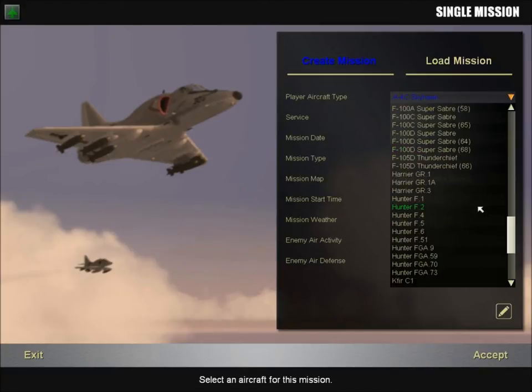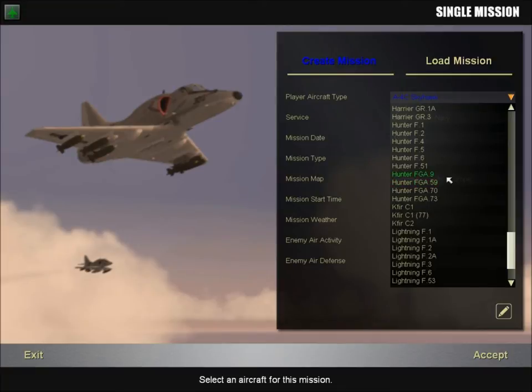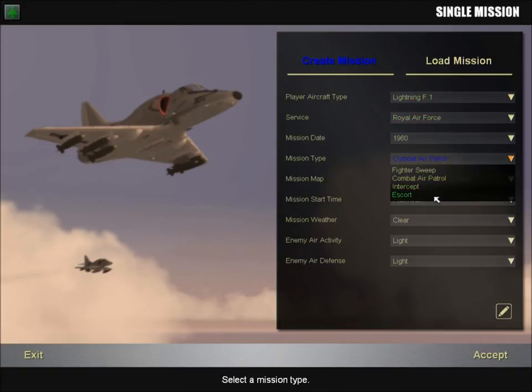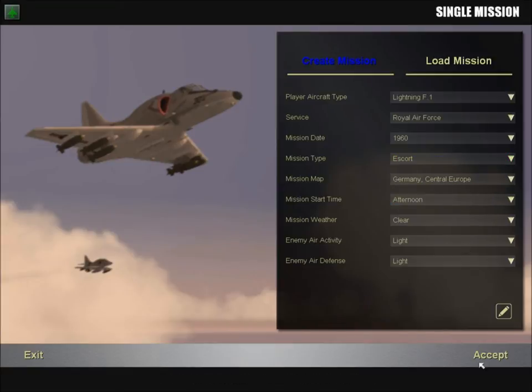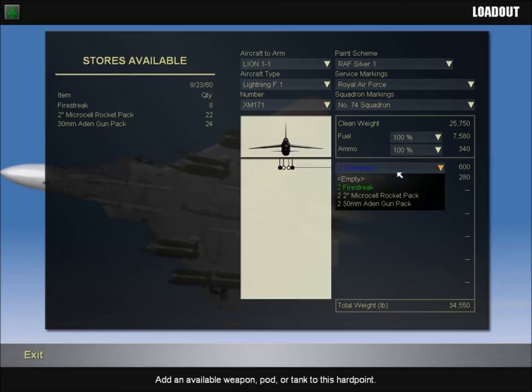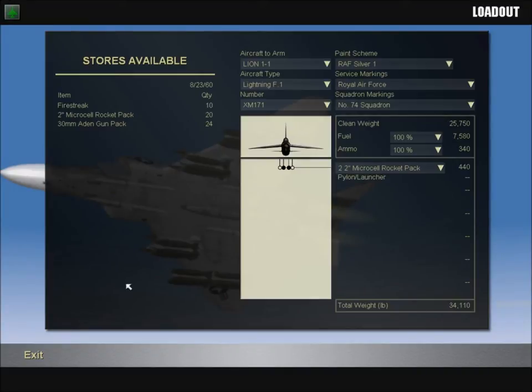Aside from all the Hunters and Super Sabers, I will be showing you the Lightning, and we will be firing the Lightning F1 into combat — or at least into an escort mission during the 1960s. I will give my pointers on how the aircraft handles. I'll be carrying the Microcell rocket pack, because it's simply cool and that's what I want to show off.